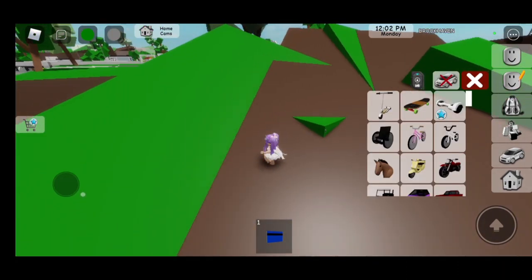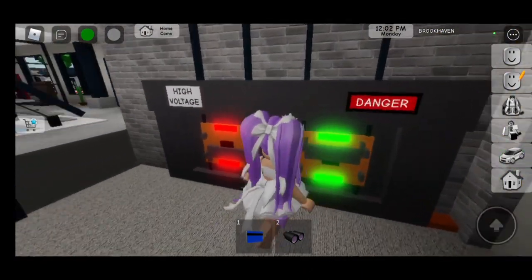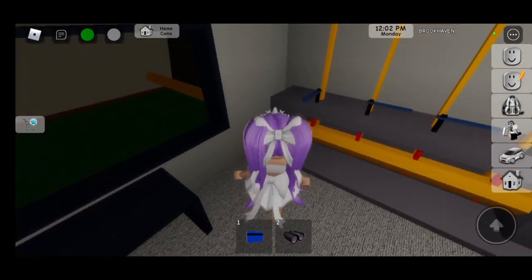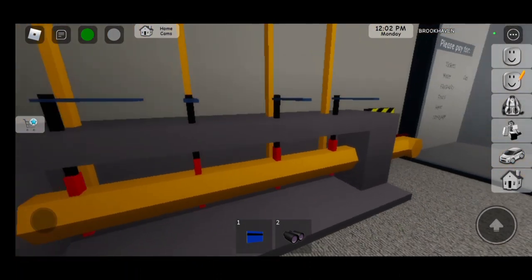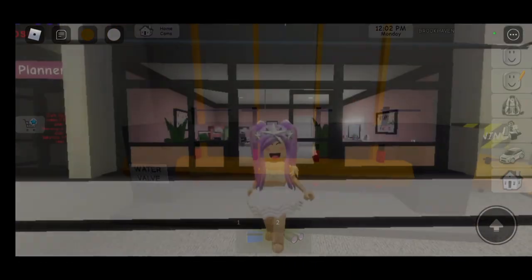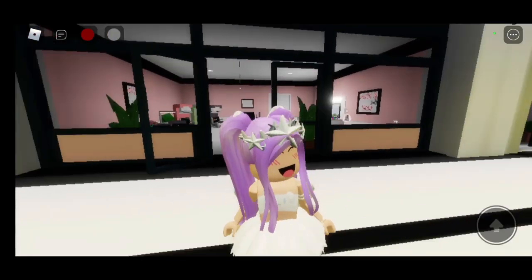Now we have to go to the town hall, go to the city water and power, and click on danger — don't click on high voltage. Leave this one like this, then click on the rest and leave them all sticking out, and the other one has to be inside. Now we have activated all carbon blocks.